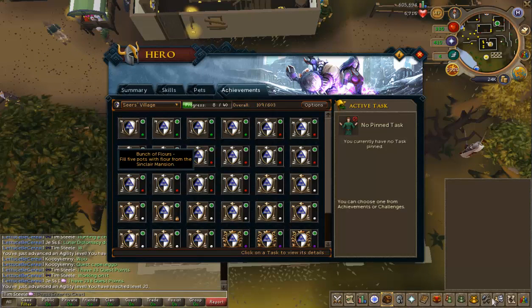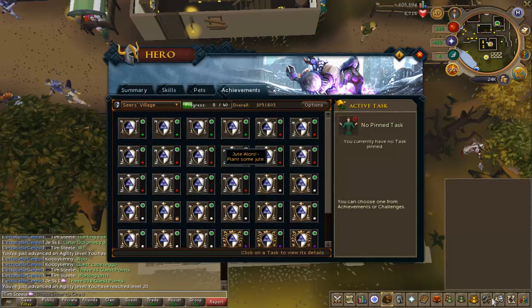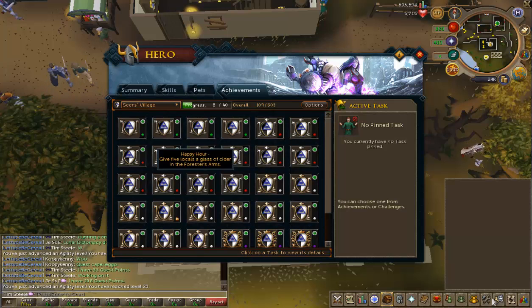Having looked through the tasks more carefully - the poison shallots one is absolutely fine, the five pots from Sinclair Mansion requires starting a quest but it's not difficult. However, the one requiring five locals a glass of cider means either brewing, which takes about a week, or completing the quest Royal Trouble, which requires quite a few other quests and levels I don't have. So I can't get that one anytime soon.